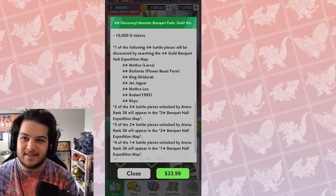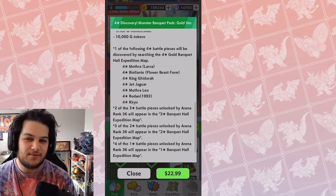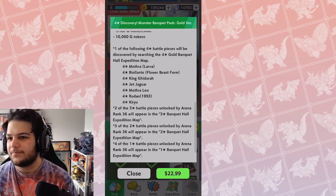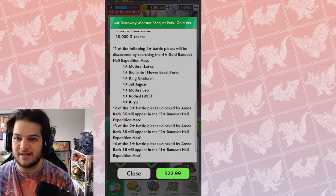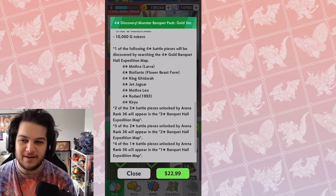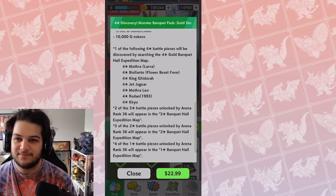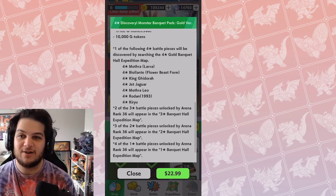I do not like this offer. The 4-star offerings are really terrible. They didn't even bother to include Battra, Space Godzilla, Terrestrius, Burning Godzilla, 1954 Godzilla, or Gigan '04 — a bunch of 4-stars that are actually really solid were omitted. So you have a chance of getting Kiryu, King Ghidorah, and Biollante, or a chance of getting Jet Jaguar or Rodan, which are not really being used much right now.